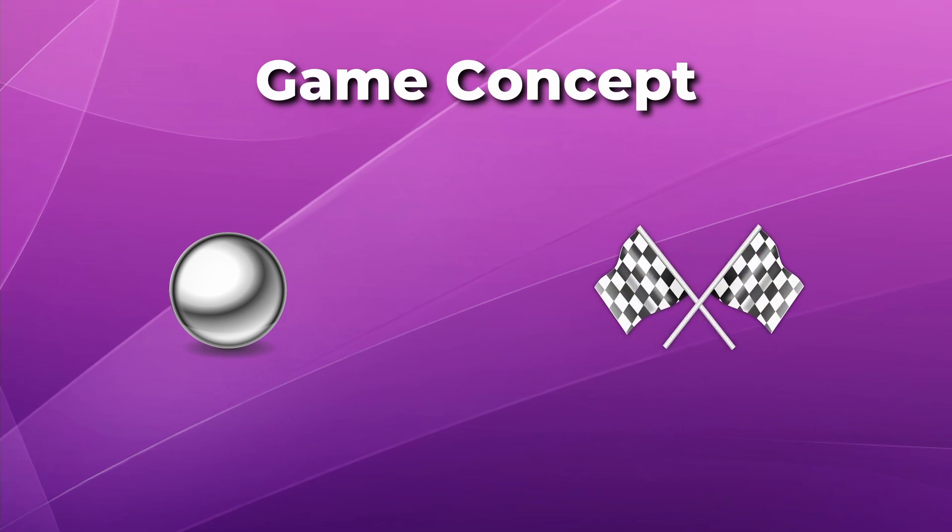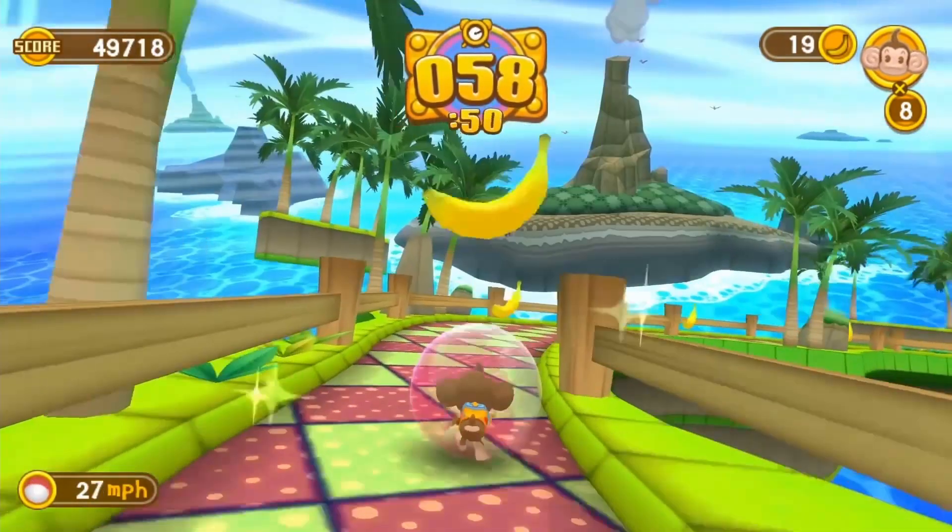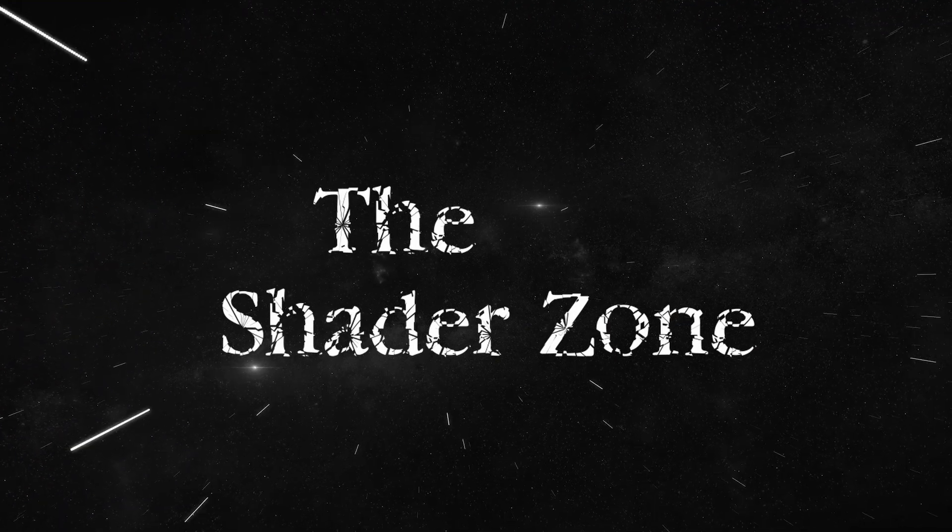My idea for a simple game is to have a player-controlled ball. The player must get to an end goal with some platform mazes and maybe some obstacles — so it's basically Monkey Ball. In fact, we'll call it Shader Ball, and the goal will be to exit the Shader Zone. Let's get started.